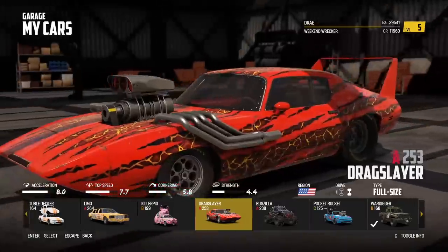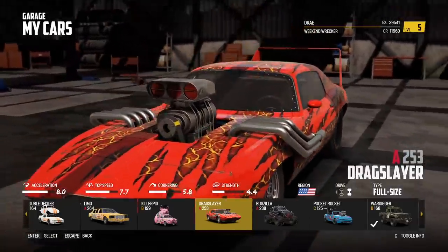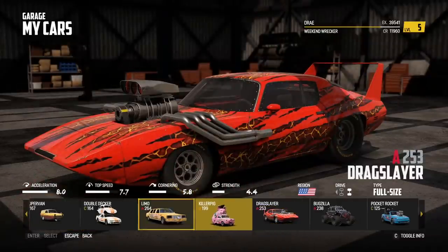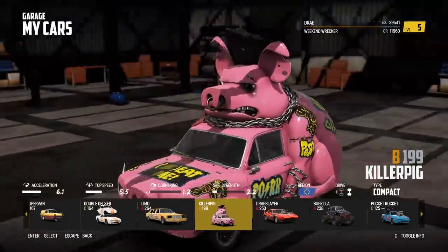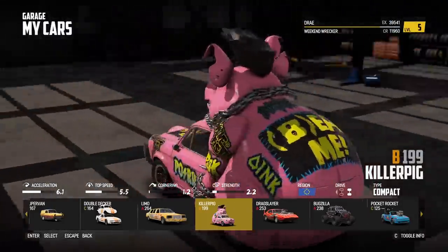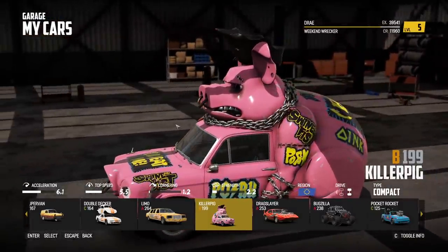Moving on, we have the Drag Slayer. This thing is just so over the top in so many ways, but it looks fantastic. I have a sneaky suspicion this one's going to be quite fast — actually, the top speed is only 7.7, which is lower than you'd think. Finally, we have the Killer Pig. This one doesn't make any sense at all, but that's what I love about it. It kind of takes me back to Twisted Metal. Basically, it's a vehicle turned into a giant punk rock pig — that's going to be really fun to drive.